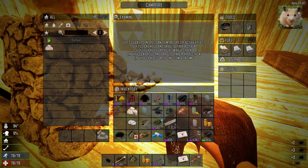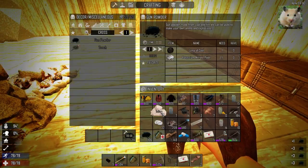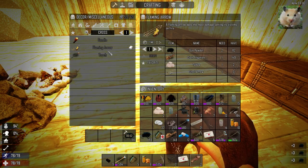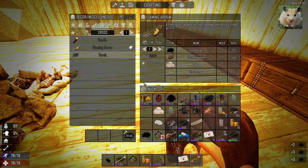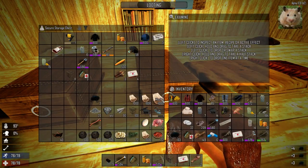Tallow is used for, I think, only one thing — let me check. Tallow is used for flaming arrows. You need two gunpowder, one cloth fire, one tallow, one steel arrow. And I was told that flaming arrows are also garbage. So I'm not going to be wasting too much of that on there. I'll just use them for torches.